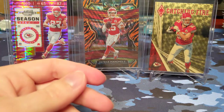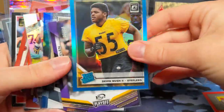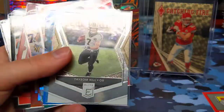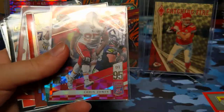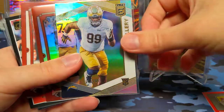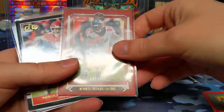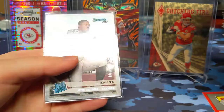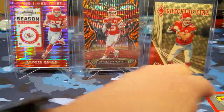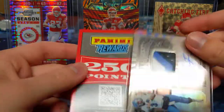So that'll do it for the break — let's just recap the numbered cards and hits. Had the Devin Bush from Optic, Adam Thielen out of 99, Dual Threats Taysom Hill out of 299, Fulgham out of 84, Chris Jones out of 299, Jerry Tillery out of 699, Philip Rivers out of 100, Devonta Freeman out of 299. Did get the Mahomes insert, Will Greer out of 100, and Josh Jacobs out of 100. And we did get the two hits: 250 points, and the Tyree Jackson RPA.